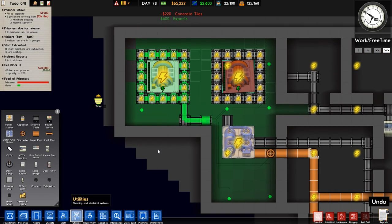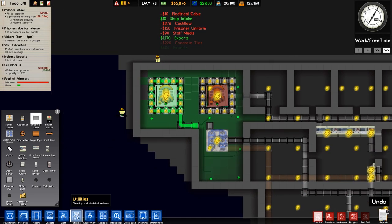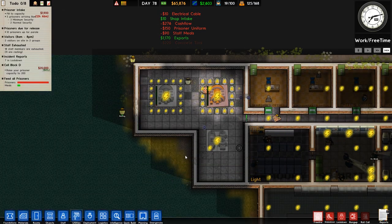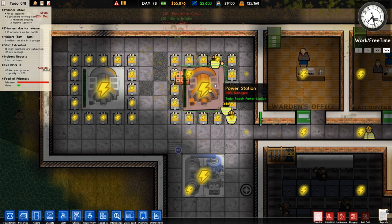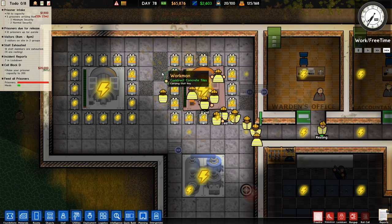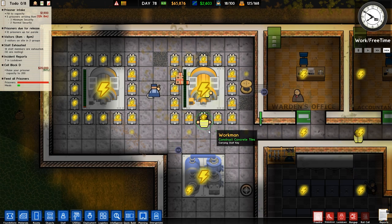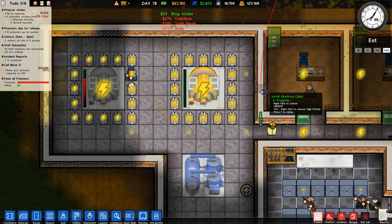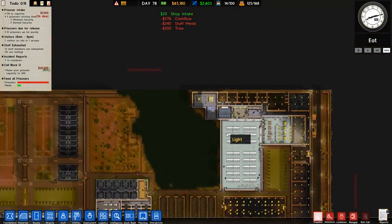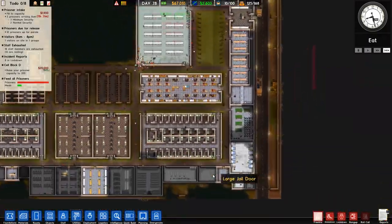I need to run the utilities again because they've been burnt off. We'll connect that up, prioritise all of that. They were prioritising the power station but then for whatever reason decided the flooring was better. There's no load on that at all because we haven't got this connection here - that one's now being connected, so half the prison should be done. And then we're powered back up.